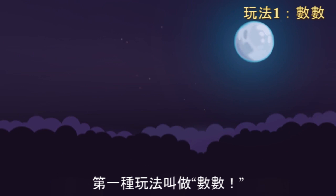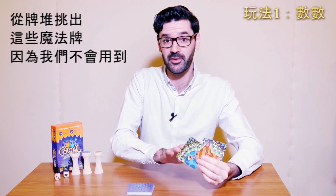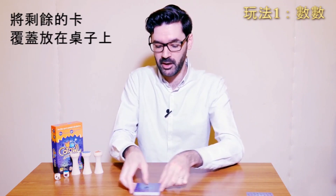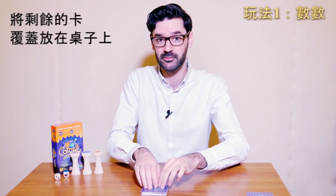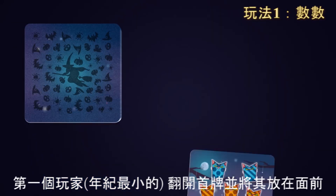The first version of this game is called Count and it can be played with kids 4 years and older. Remove the magic cards from the deck as we won't need them and place the remaining cards on the table face down. The first player — that's the youngest one — opens the top card and places it in front of him.